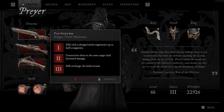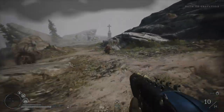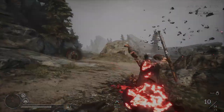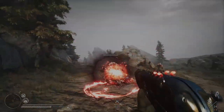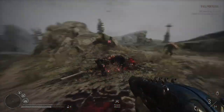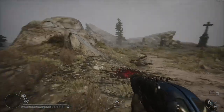And for the third upgrade, it says kills recharge the melee attack. So what you want to do is: first you want to kill with the melee to recharge the weapon and regenerate the bullets, then kill with the shotgun to recharge the melee, then again kill with the melee to recharge the weapon.